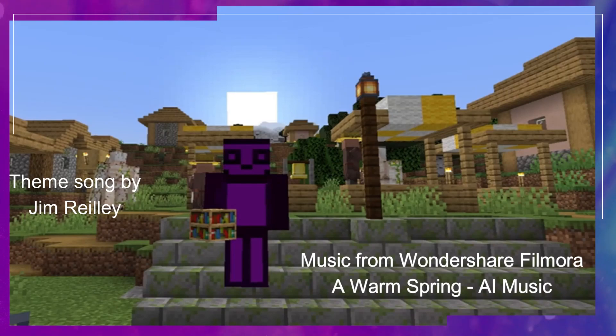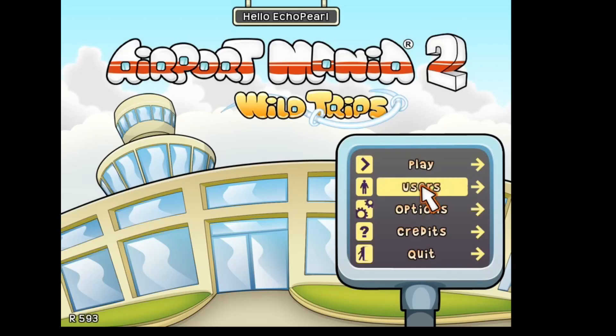Let's get into this video and see how many grandparents we can help. This is Airport Mania 2 Wild Trips. It's a time management game involving being an air traffic controller. The entire object of the game is getting the plane safely on the ground and keeping customers happy by getting them back up into the sky.